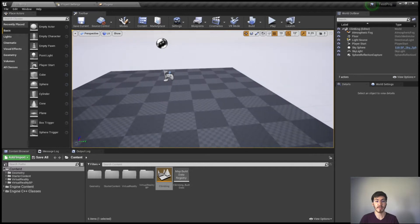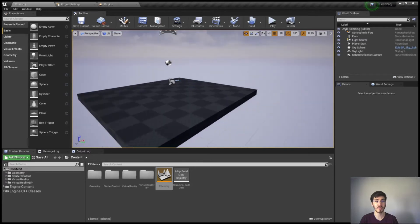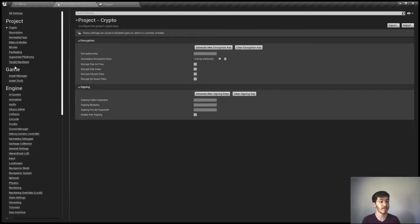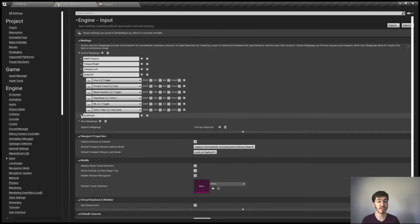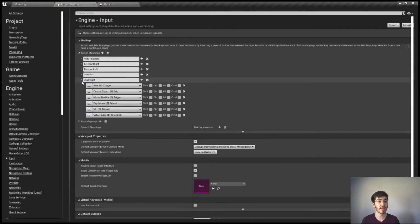I've gone ahead and opened up this little test project here. I haven't done too much to it, just used one of the default levels. Because of the headset I'm using — I'm using an Index — I did have to modify the inputs a little bit. Since we're using grabs, the grab functionality is actually not by default set up for the Index, so I simply went into grab left, grab right and set grip grab for the Index controllers.